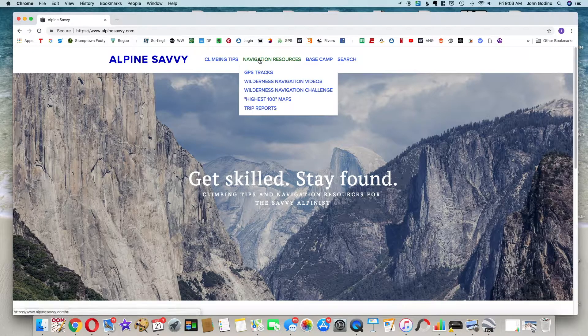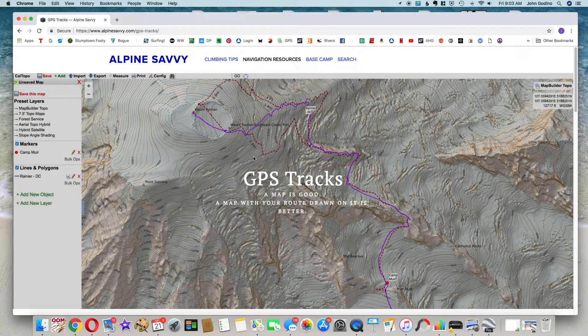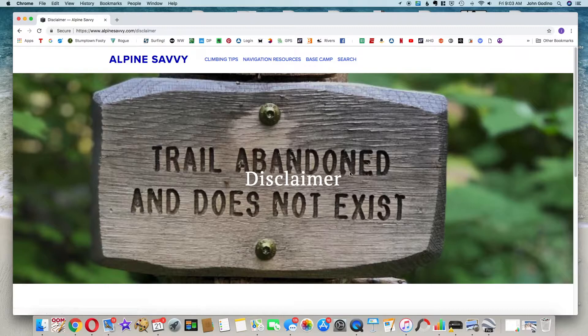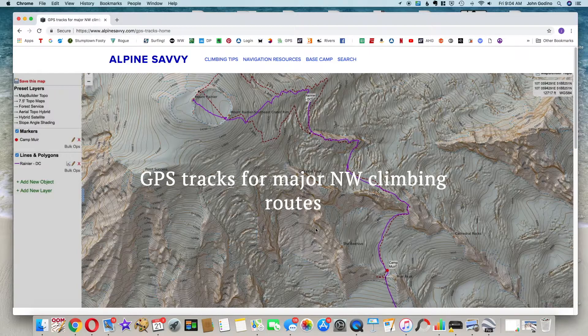From Alpine Savvy we're going to go to Navigation Resources, GPS tracks at the top. This brings you to a series of pages that you need to click through to get to the actual tracks. You want to click these black buttons here — 'show me the files' — go through a disclaimer. Basically it says please don't be stupid or get lost or get mad at me if you use these tracks and have an epic. Then click 'take me to the tracks.'